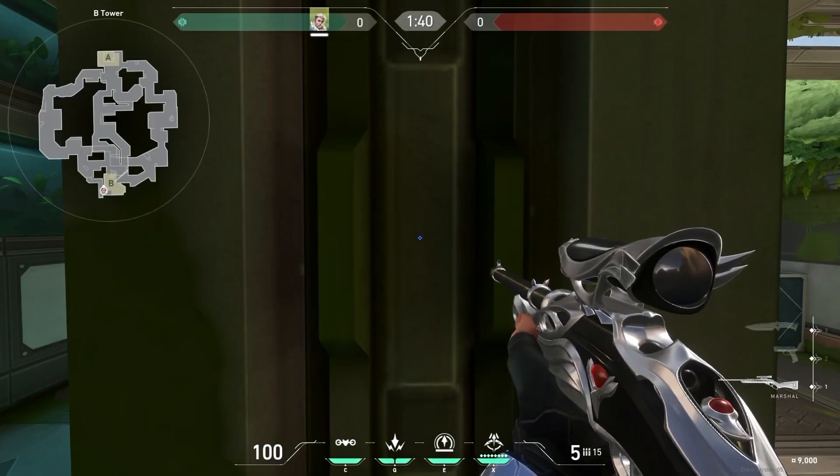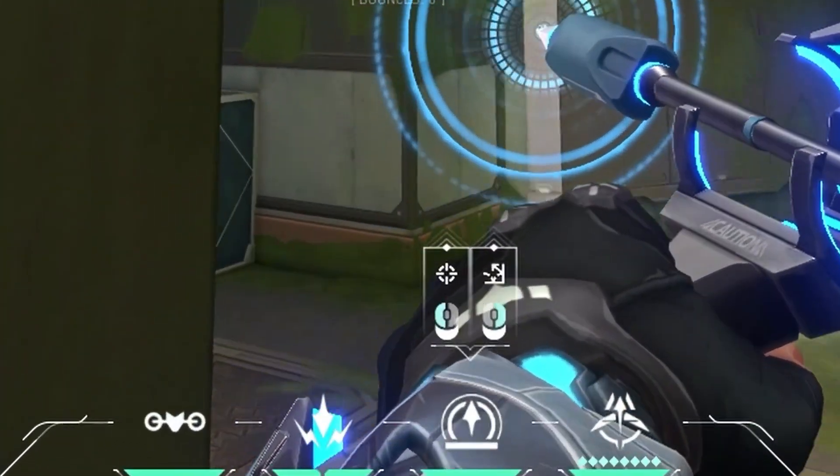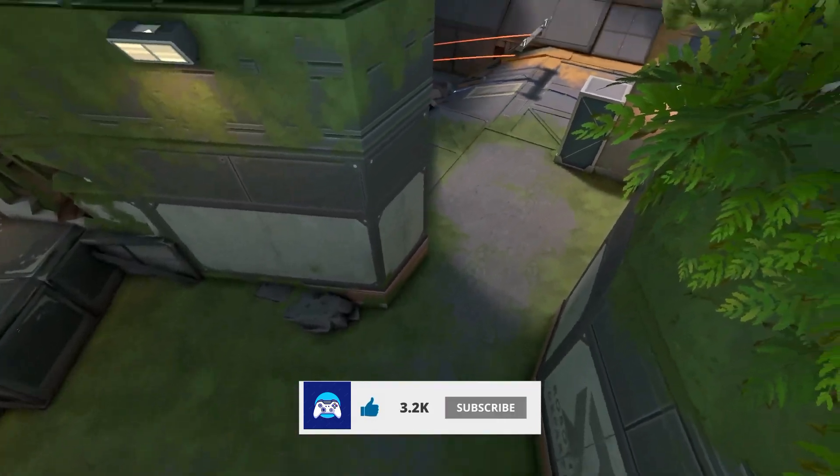Align yourself like this, then find this spot and put the crosshair to it and do two bars. This is the best arrow for early B information.